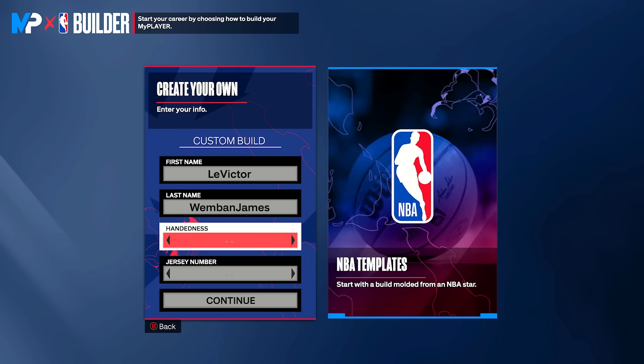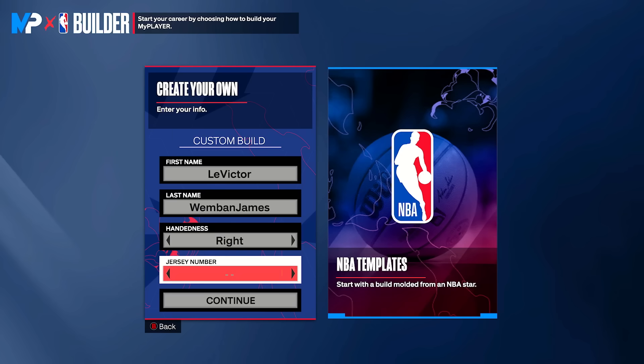When we go into the My Player Builder, our first name is going to be LeVictor and our last name is going to be Wemben James, because we just got to combine them. Victor is actually right-handed and LeBron is also left-handed, so I'm just going to go right. For the jersey number, I'm going to go ahead and go 21, because LeBron is 23 and Victor is number 1, so I'm just going to combine the two.